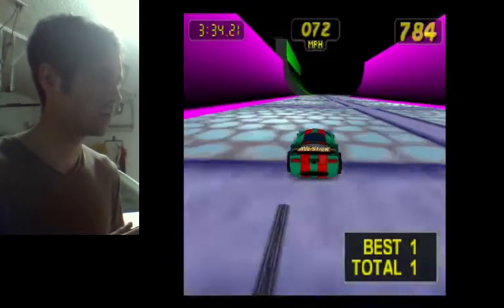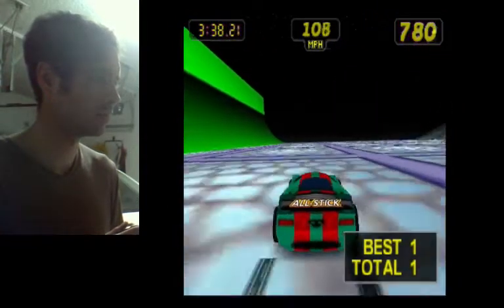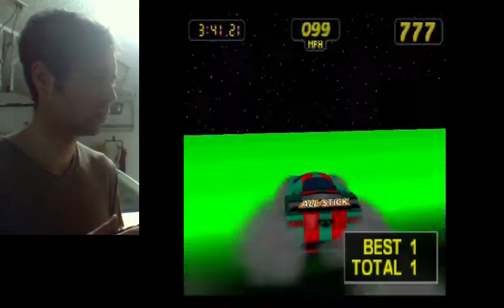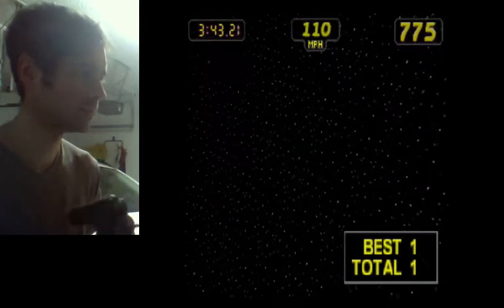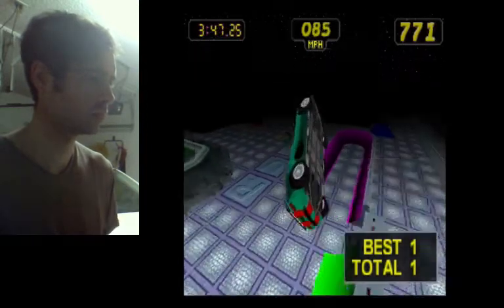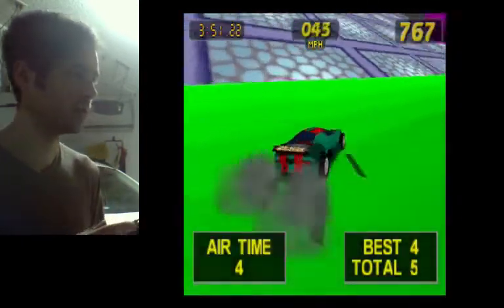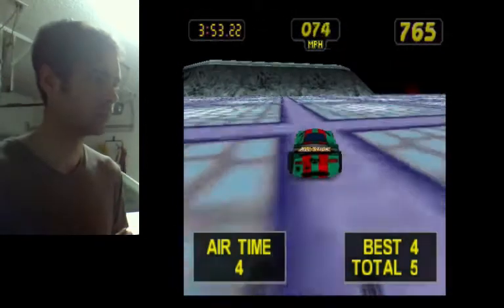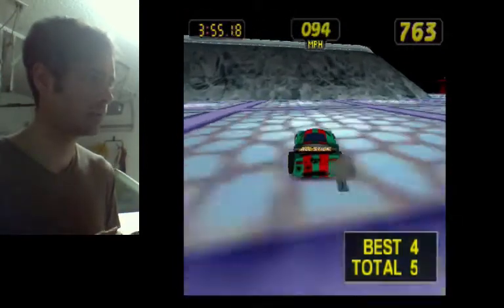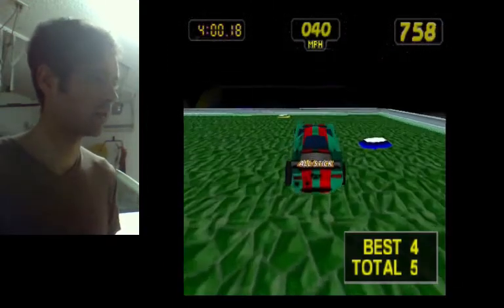I'll go ahead and show this one at full speed. I'm going way up — first-person perspective. I didn't realize it was possible to actually land on the half pipe like that. Here's the mountain I was just shooting for — I call it 'the green.' It's like a golf course.